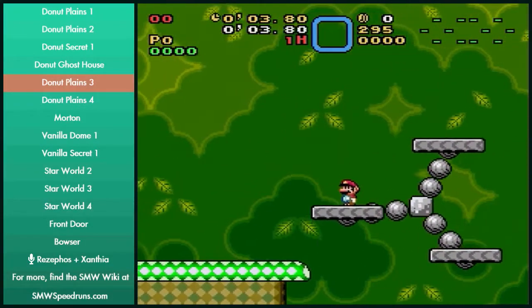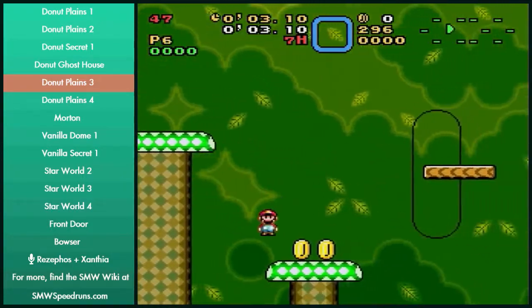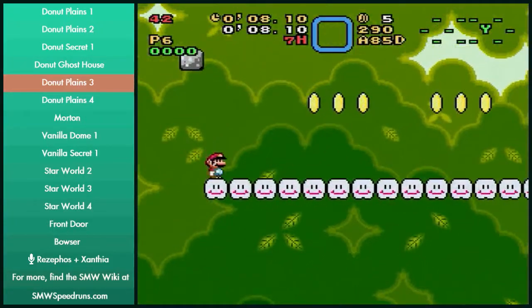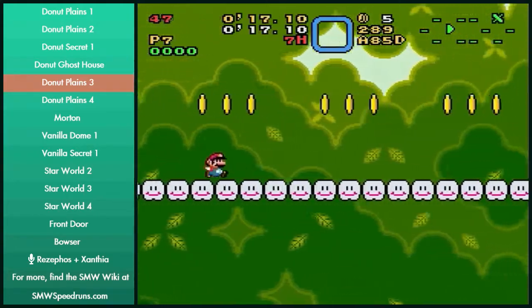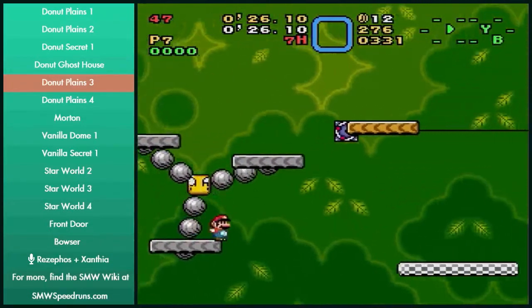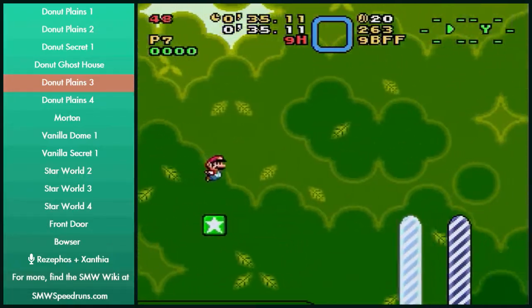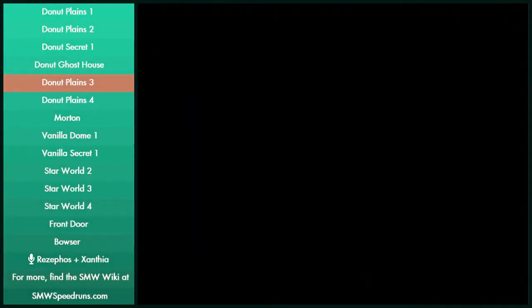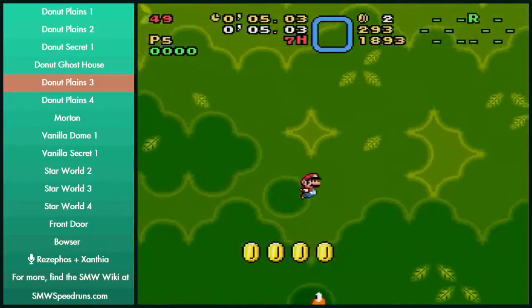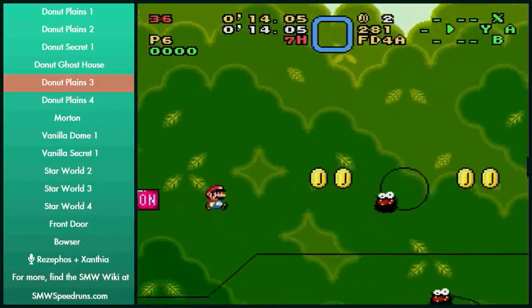Donut Plains 3 is probably where most people stop — no cape categories. Probably the most reset-heavy area of the run. I'll start from fastest to slowest strat. When you're doing the fastest, you might want to start by doing the cloud strat, and if you miss the luck jump onto the clouds, then just go with the other strat. You might lose like a couple frames when you lose P-speed, so you might not get a 62, but it's less than a full in-game second.